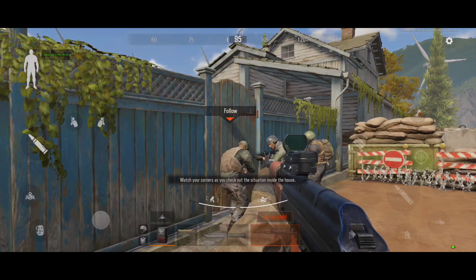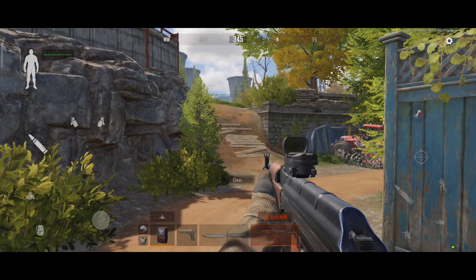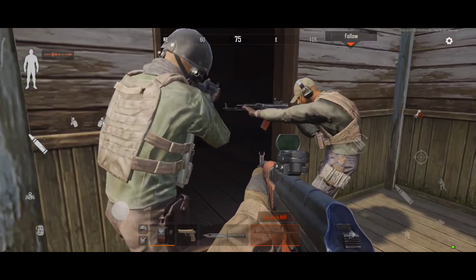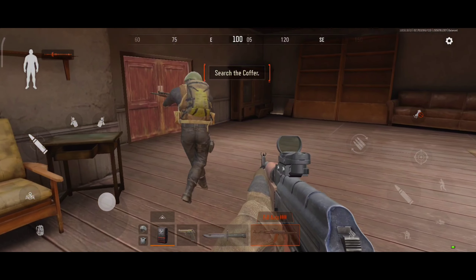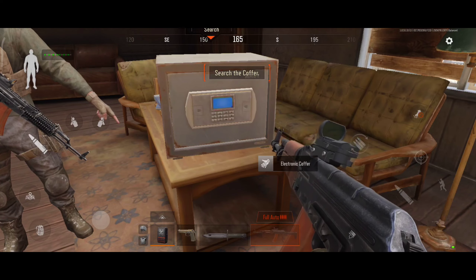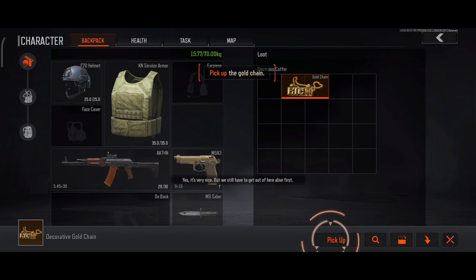Check corners and inside. All clear. Hey you, search this safe for intel. That's the intel. Now I want you to check something else — if we can leave here alive.